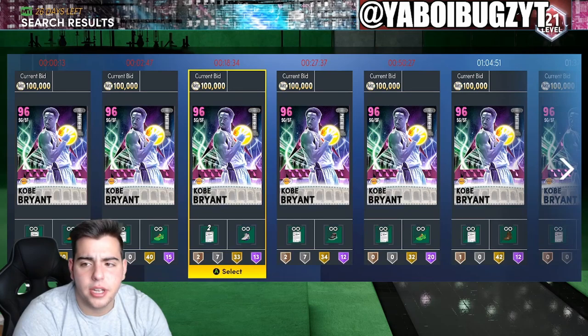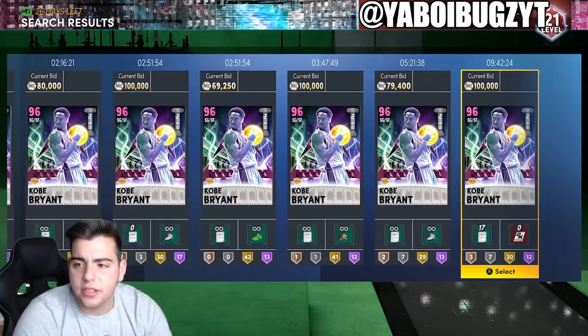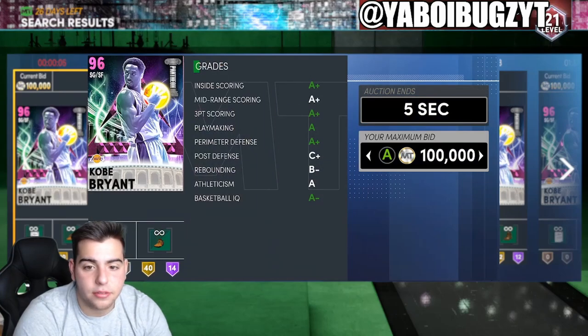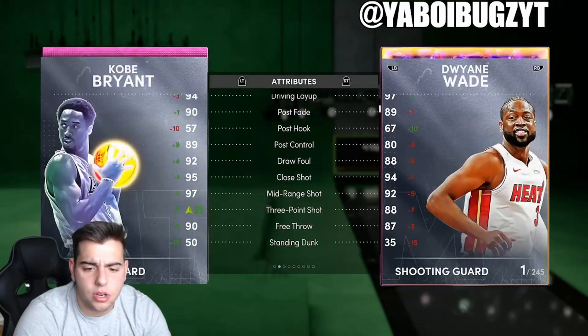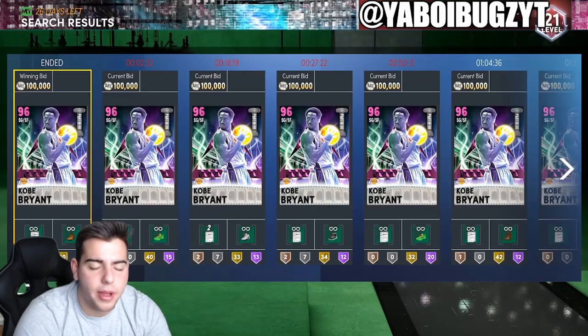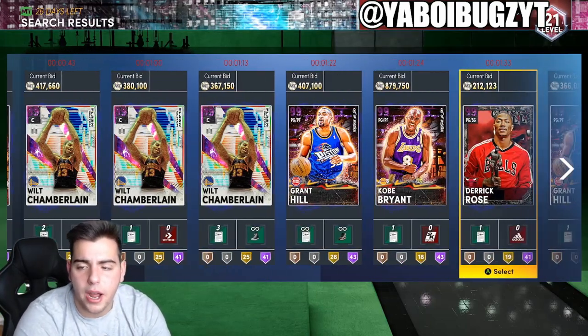Here's another player you should pay attention to: Kobe. He's still a bid. I don't think we're going to see Kobe above anything for a very long time. This card is actually goated — it's like the Dark Matter almost. I think the Dark Matter snipe filter is going to be your only bet right now, but Simmons is definitely one to watch.